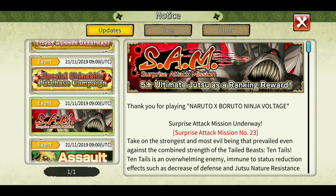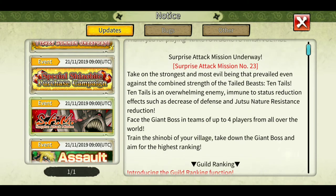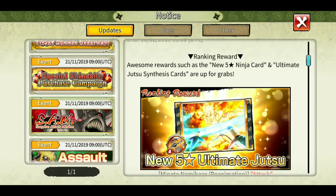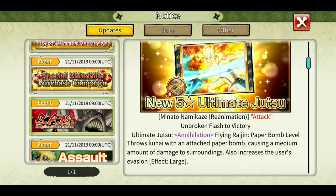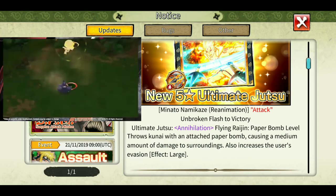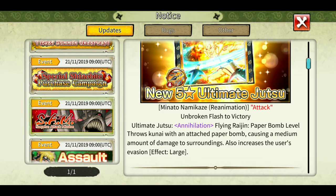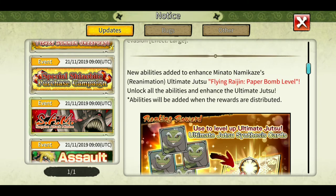10 Tails is slow and easily defeatable - you can check out my guide video to defeat 10 Tails. The rewards this time include the new five star ultimate of Minato, which is a 60-second cooldown ultimate. I think people will be using this one instead of the new 120-second one, because in attack missions this 60-second cooldown is way better.